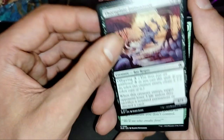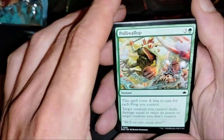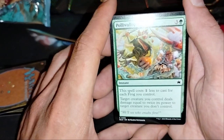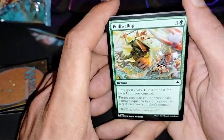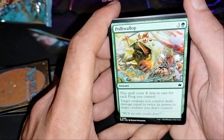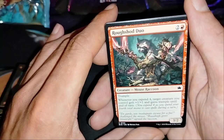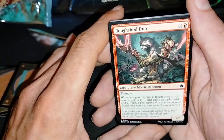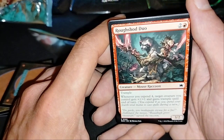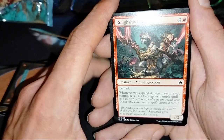It's almost one damage per mana, and you still have two creatures. Good. This spell costs one less for each Frog you control. Wow — take a cutter you control, the electric auto twice, it's twice its power. Wow! Rogue Duo: whenever you spend four into the red, target creature you control gets plus one, plus one and trample until end of turn.